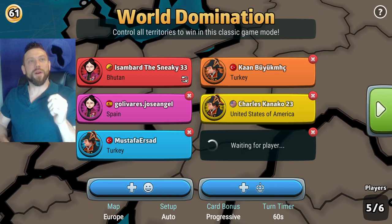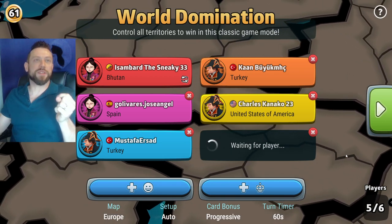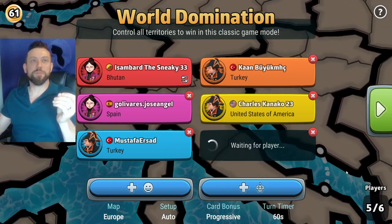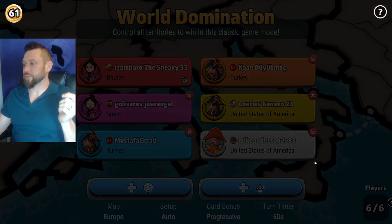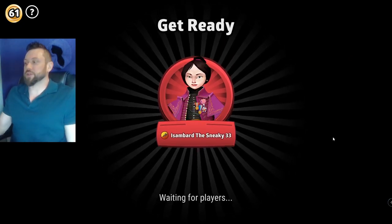Today I am playing on my six-player alternate account, IsenbardTheSneaky33, and we're trying to set up a six-player progressive game on the Europe board. I'm just waiting for one person to show up in the lobby. Settings are 60-second turns, balance splits for rolls, no blizzard, no fog, no AI, and no filter on the lobby. So I'm playing whoever pops in, and we'll see how it goes.